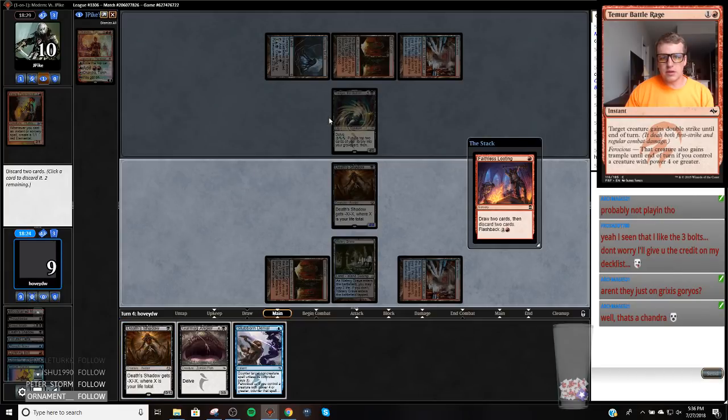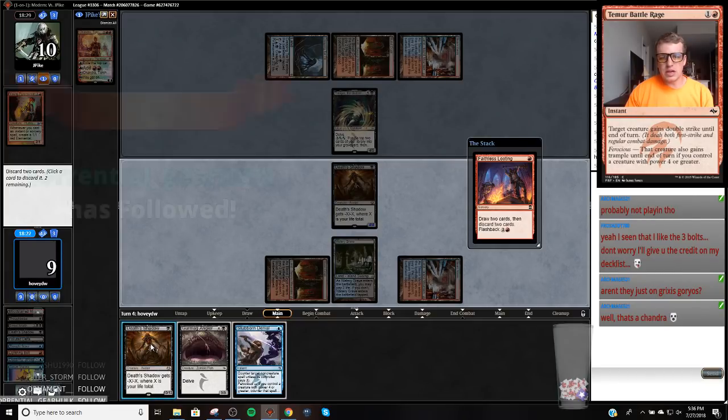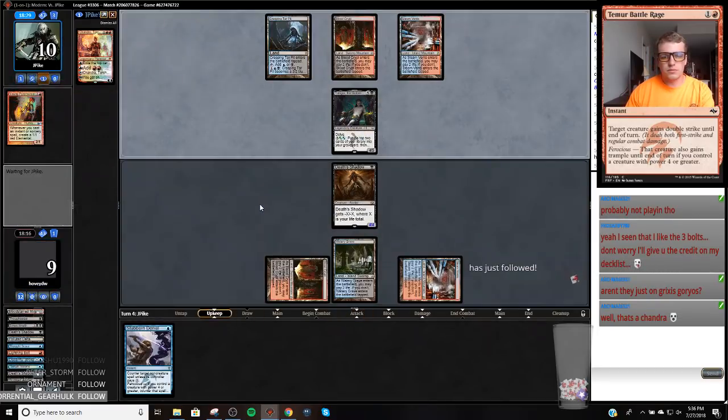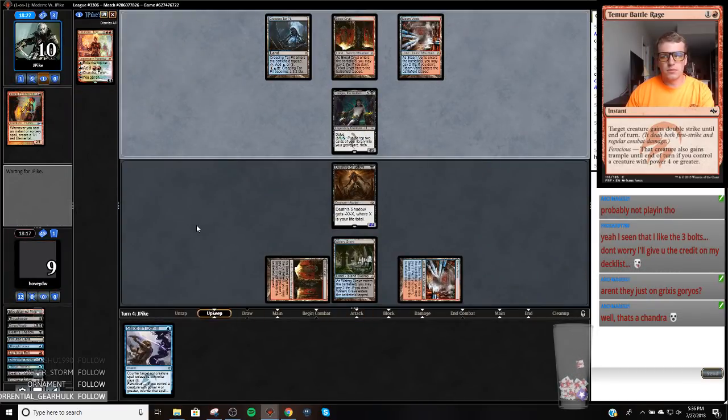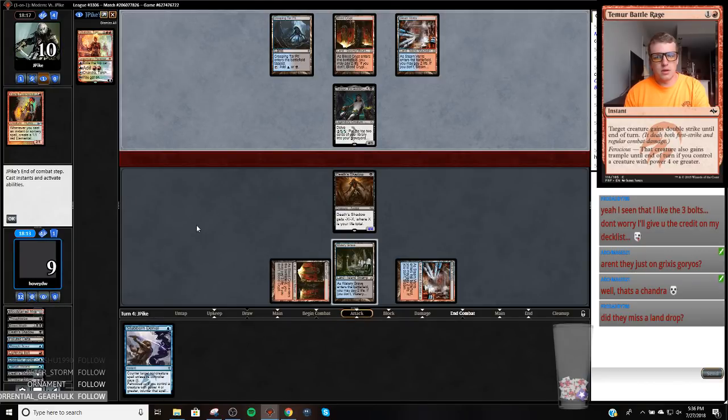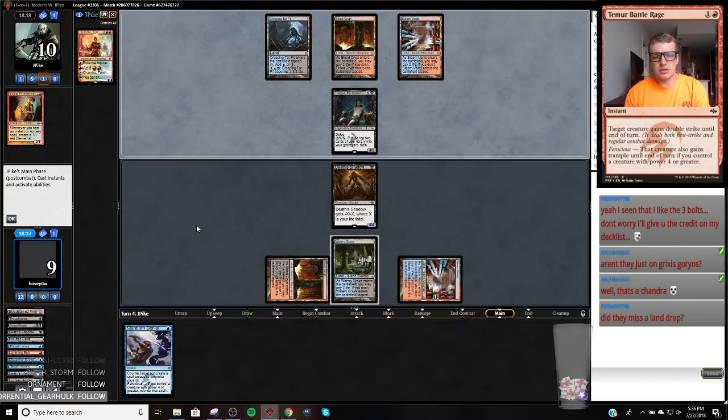Play this — they hit this, they crack here, they crack us. I think keeping the Death Shadow around is worth it because they can't really attack me. That discard spell was rough. Tregic Geoho, thanks for the follow. They just missed their land right there — oh man, what a huge situation.